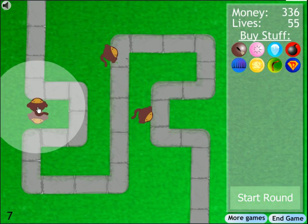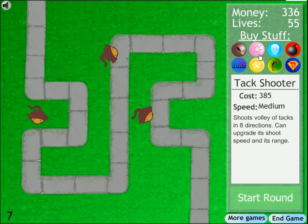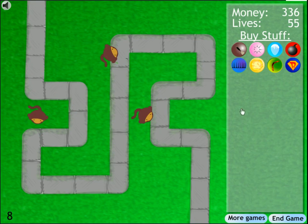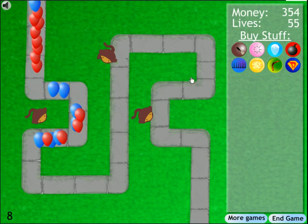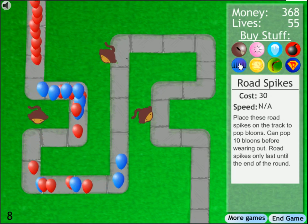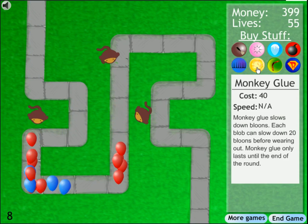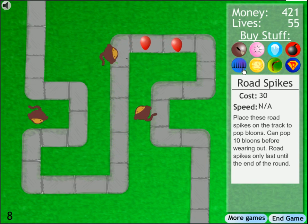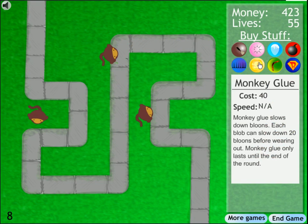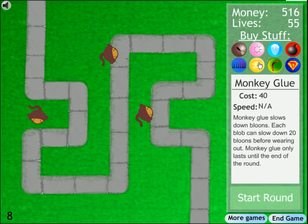A lot of people like to strategize by getting monkeys really close together at the beginning to get more power in a small area. You also get some emergency items: you can toss down something to slow a group, or put down road spikes — but they're not very cost effective. Road spikes give you 10 pops for 30 gold, and the monkey glue slows 20 of them but costs 40. Trade-offs.